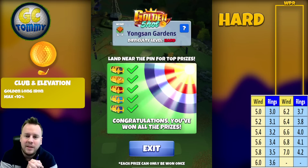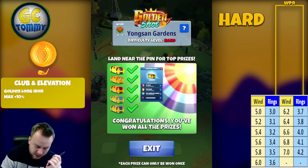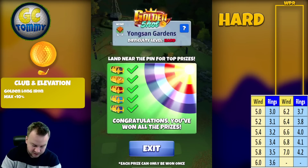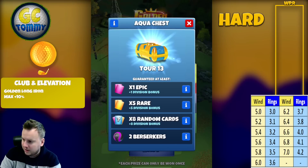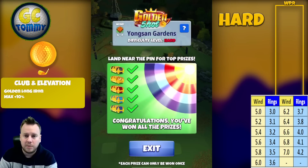On this par three, if we get a hole in one we get the obsidian chest. We have the amber chest as the yellow ring, crimson chest as the red ring, aqua chest as the light blue ring, and the cobalt chest as the dark blue ring.